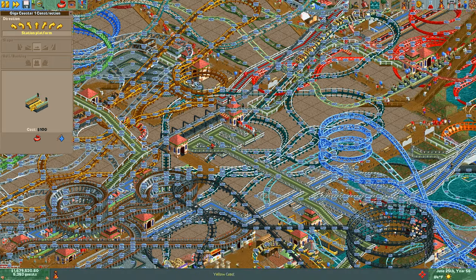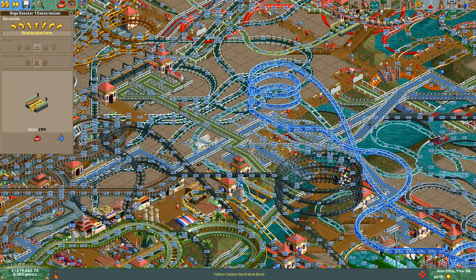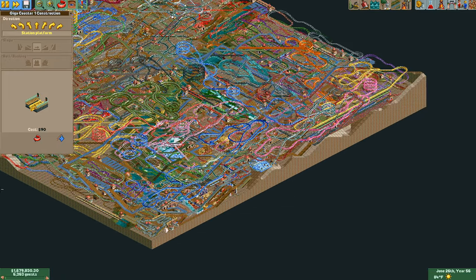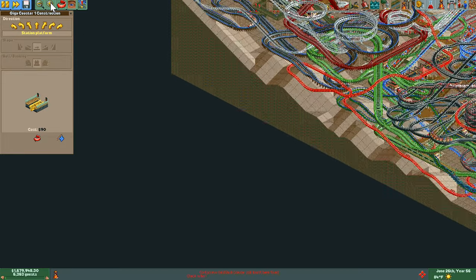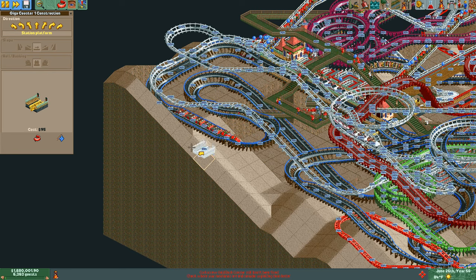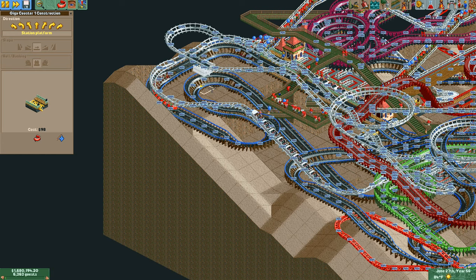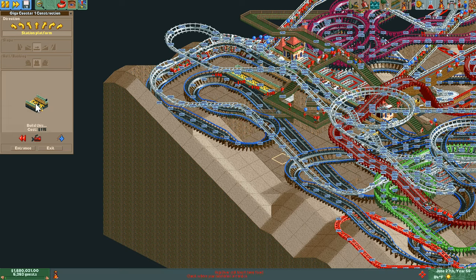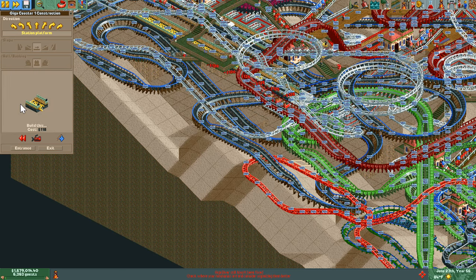We want to have at least 50 feet above ground. I wonder — that little part where the roller coaster was, we didn't level it off. I wonder if we could just build on top of here. Oh guys, we can! 100 feet — nice. Just power forward, this is just testing.